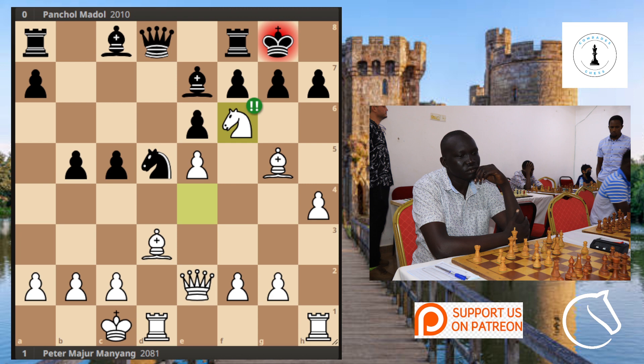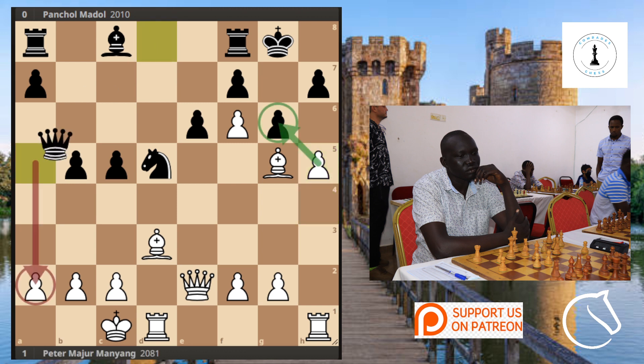We know that if the pawn takes, everything falls apart — the queen just comes in and there are many checkmate strikes on the king side. He uses the bishop, and then pawn takes bishop, but things are still not holding. He tried to hold the king side, but we see the pawns coming in pretty fast, cracking up the king side.